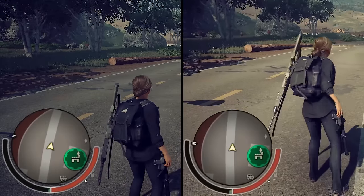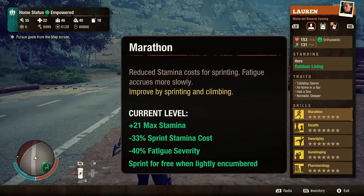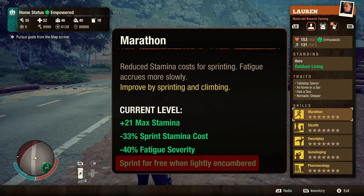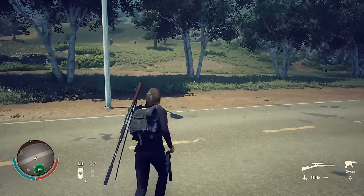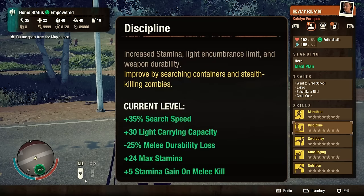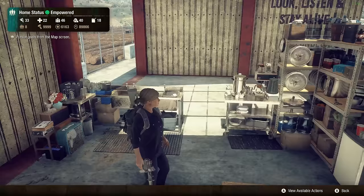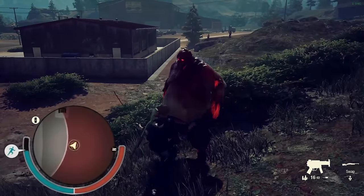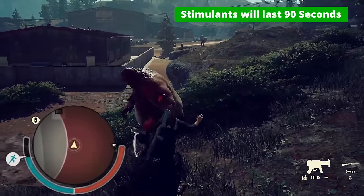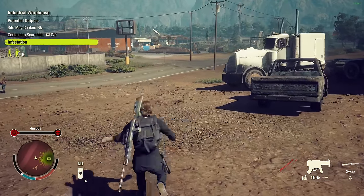Tip 16: Crouching will replenish stamina faster, which is very useful when playing Daybreak. But if you want to replenish stamina while running, specialize your cardio skill to marathon and max it out — with max marathon specialization your character will run forever while carrying light weight. To improve the light carrying limit, specialize wits to discipline and max it out for an additional 30 pounds of light carrying capacity. If your character is not specialized in marathon, craft energy drinks in the kitchen — they constantly boost stamina for 30 seconds and are cheap to make. Most importantly, if you want to run fast while plagued or injured, tap the jump button while sprinting.